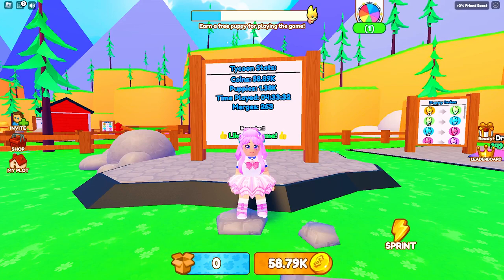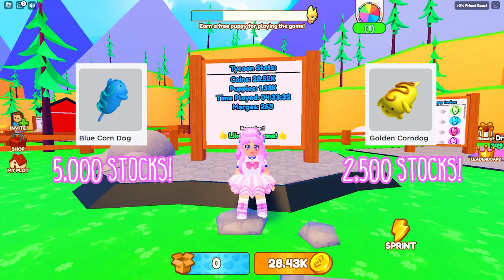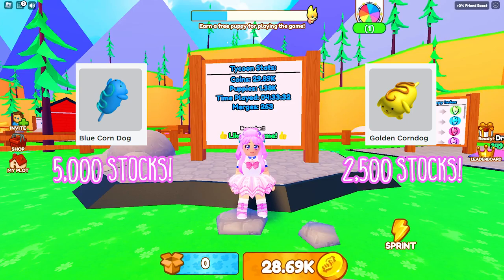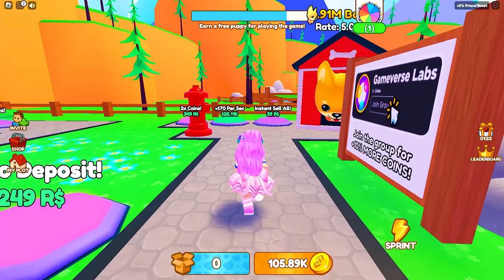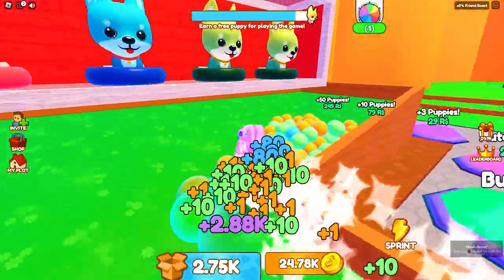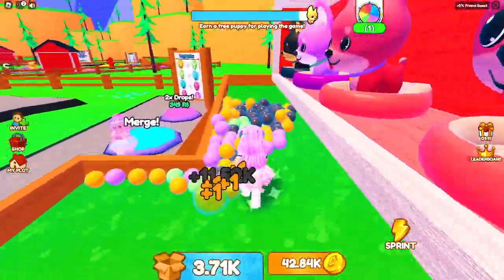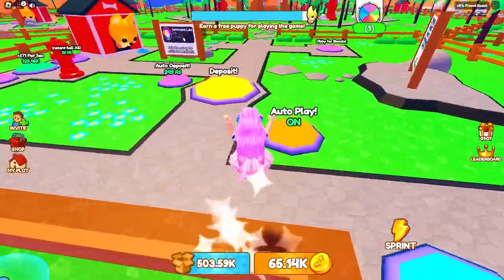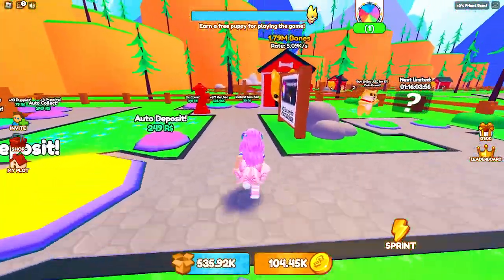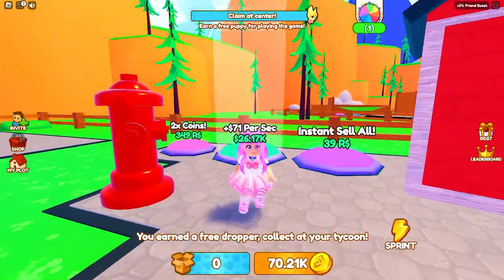There are only limited stocks per UGC — 5,000 stocks for the blue corndog and 2,500 stocks for the golden corndog. As per the developer, you can start grinding now to get the required puppies and simply claim them during the designated times: August 5th at 8pm EST and August 6th at 8pm EST. Hopefully this will not change.